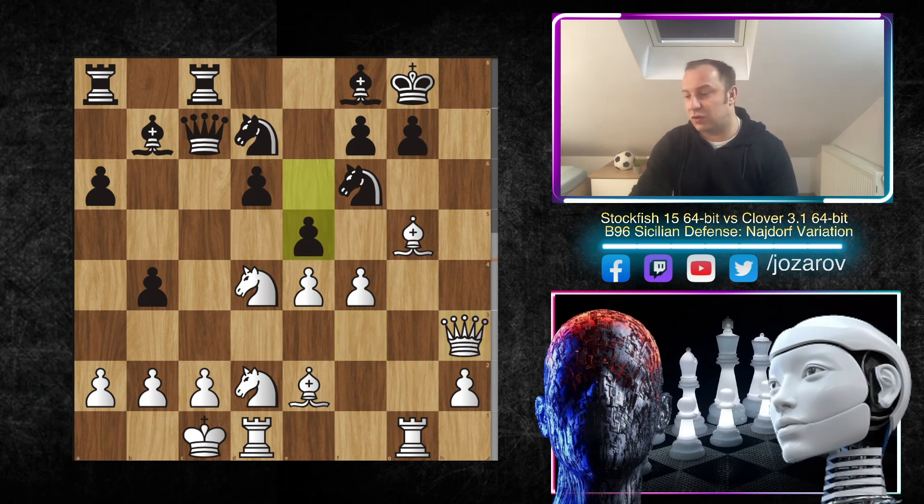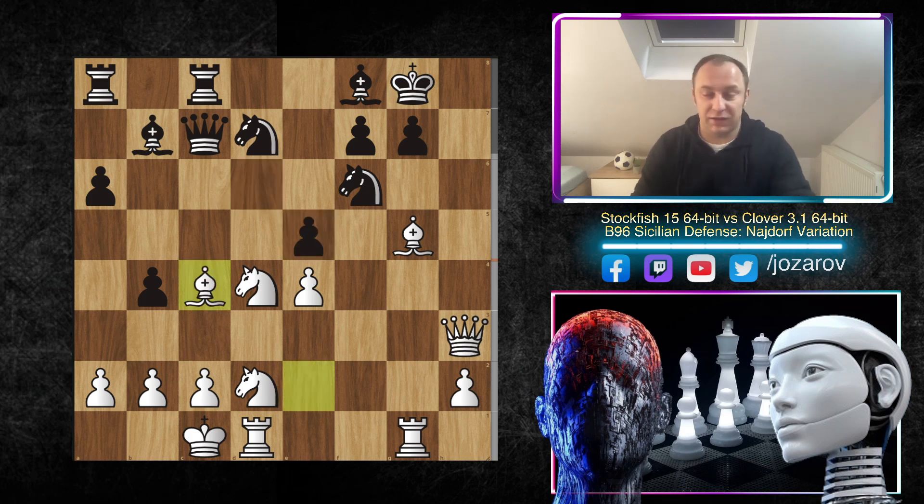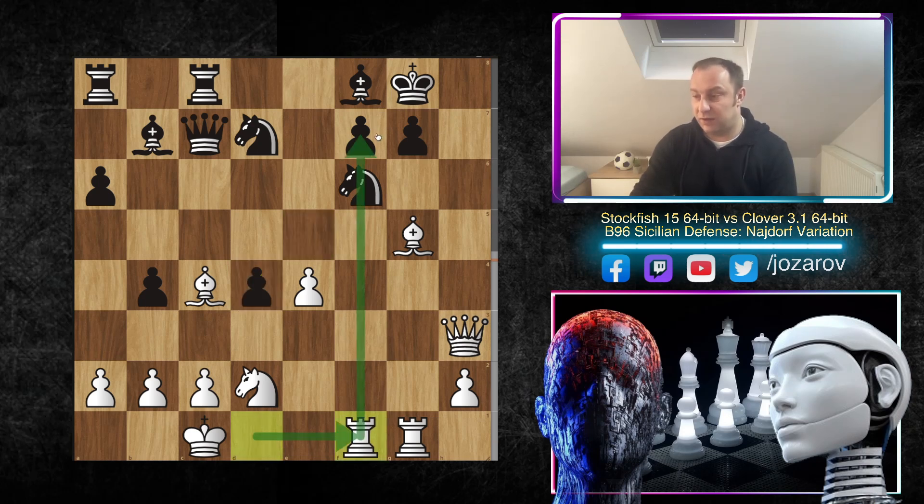In the continuation, e5 by Clover — Stockfish first takes: f takes e5, d takes e5, and now a beautiful move bishop to c4, sacrificing the knight. The problem is now the light-square weaknesses — g6, h7, and f7 are all weak. This is a beautiful attacking formation by Stockfish. After e takes d4, rook from d2 to f1 — we now have a really nice attacking formation from White's perspective: rooks on beautiful files, very active bishop on c4, and the queen very active.